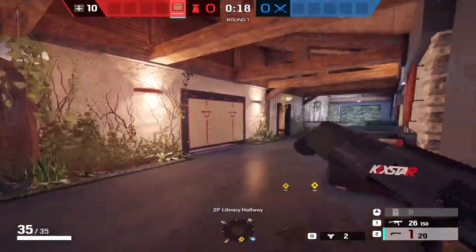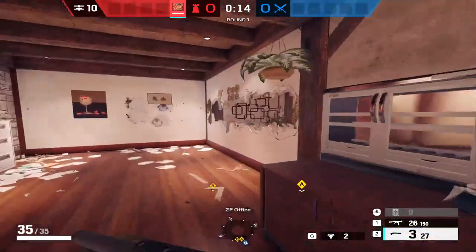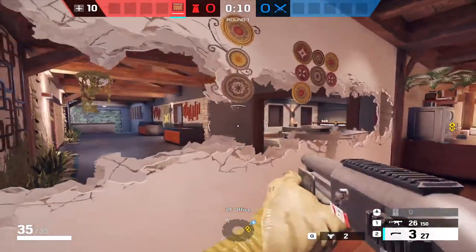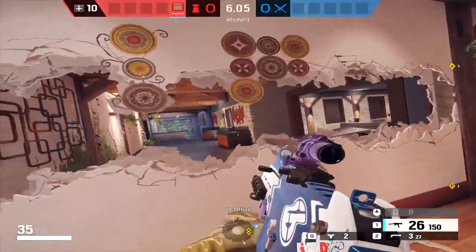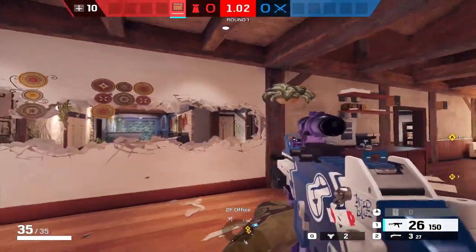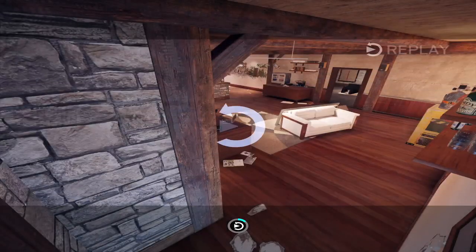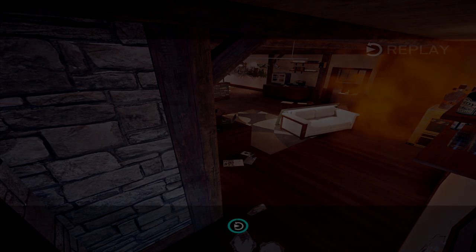You're going to be able to capitalize on that no matter what, and it should keep you safe. Having that Castle on Piano window still keeps the person playing Piano safer for longer, and also allows you to focus more on these angles without worrying about someone opening up that hard wall. This gives you a lot more options, so definitely recommend those Castle placements for upstairs. Now onto the next three sites.